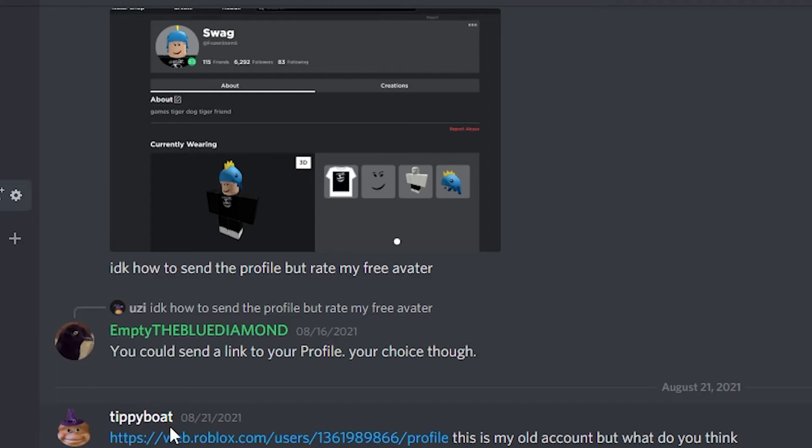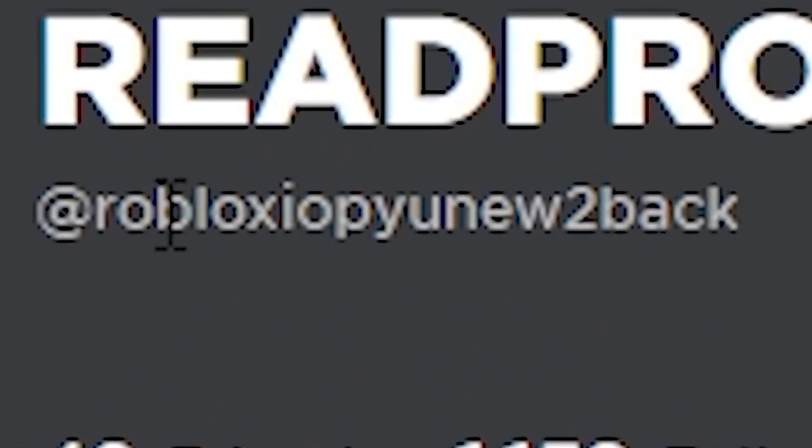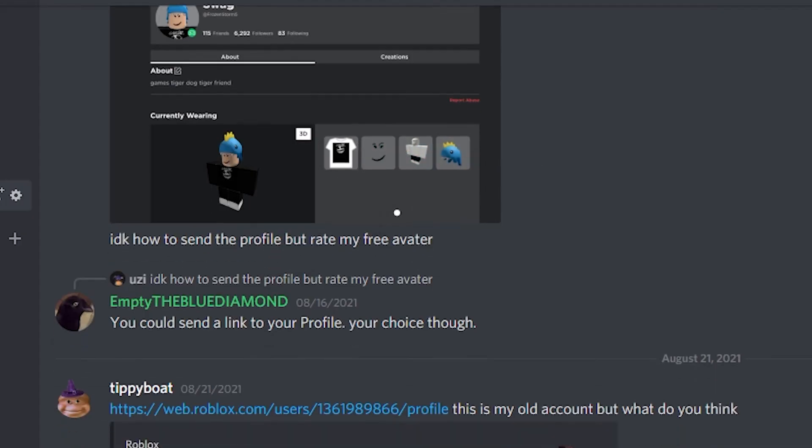Next avatar is Tippy Boat — I don't know how to say his Roblox name, it's a whole new level of hard-to-read usernames. Anyway, another bacon hair avatar. This avatar goes with an orange theme — I think it's more of a Halloween type thing, and black and orange always go great together. Not too much to say, but I would say the purple top hat doesn't match up well. Maybe a black top hat would be better. Overall pretty good for using bacon hair — I'm gonna rate this a 6 out of 10.